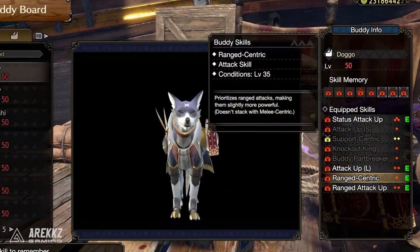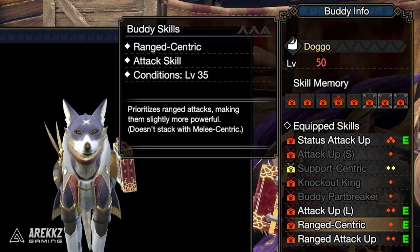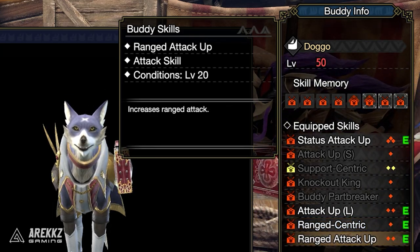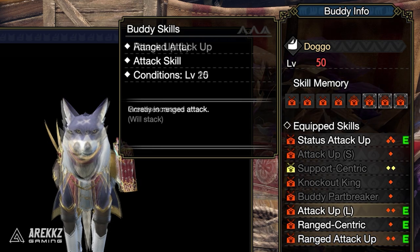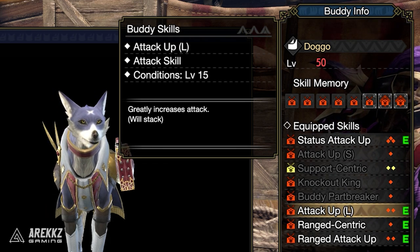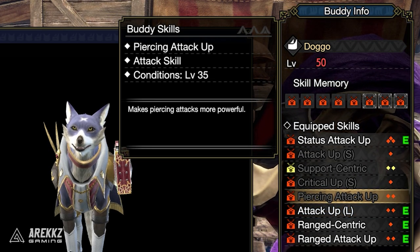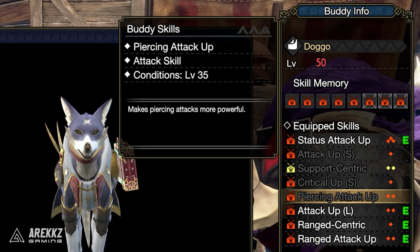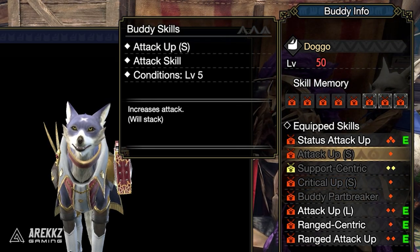Next will of course be Range Centric, which makes your Palamute focus on using only ranged attacks — exactly what we want. Following that you want Range Attack Up, which makes pure sense since we are focusing on ranged attacks. And finally, Attack Up Large is a great pick to further boost your Palamute's damage. If you're focusing on pure damage builds and not status, I would suggest replacing Status Attack Up with Pierce Attack Up and either Critical Up Small or Attack Up Small to further boost their damage output.